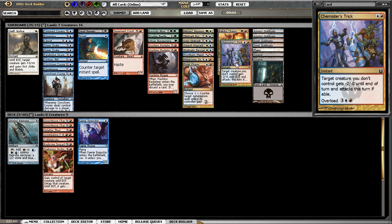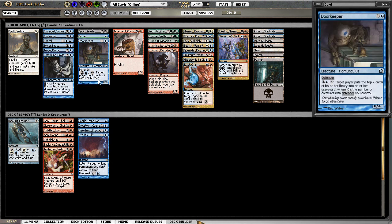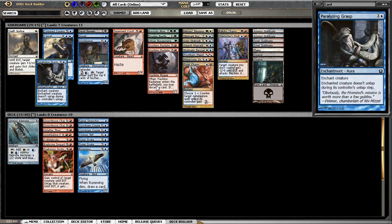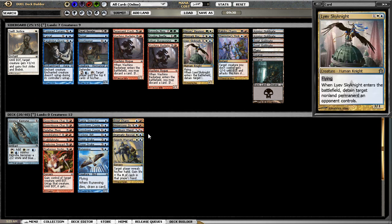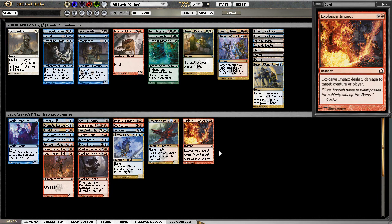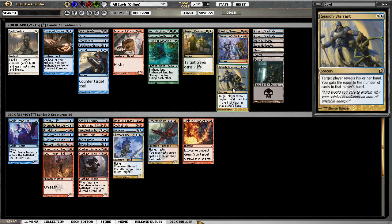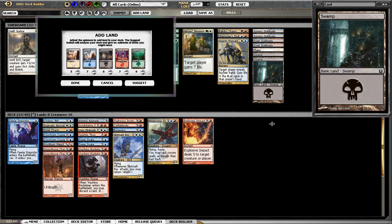Traitorous Instinct — so Faerie Impostor I am going to make work with my assortment of two-drops. I can just play the two Racketeers and that makes 23. I don't think I'm left out of anything really — that looks pretty good. Let's see what the land suggestion is: 7-7-3.